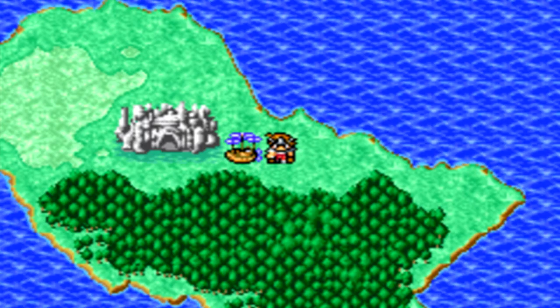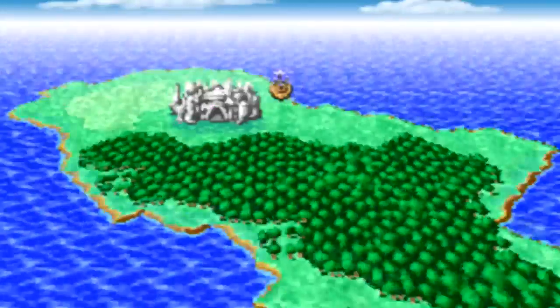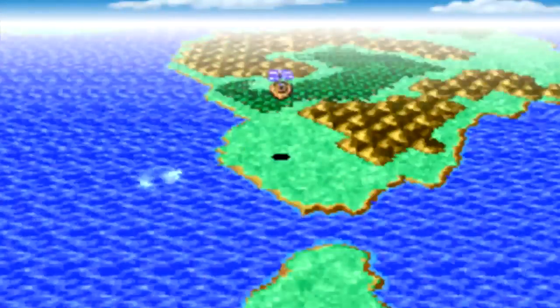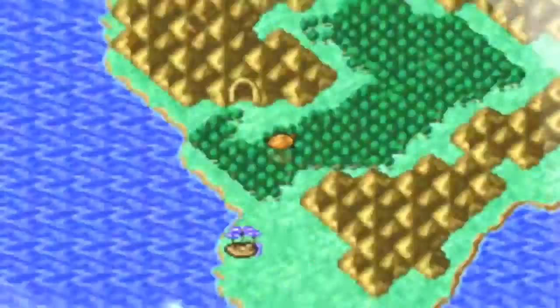Hey guys, welcome back to the Let's Play Final Fantasy, and this may be the final episode, but then again, it might not be. In the Flying Fortress, we did get that Adamantite, and I forgot to mention that we need to bring it back to the dude in Mount Duregar - or Dregor, or something like that.